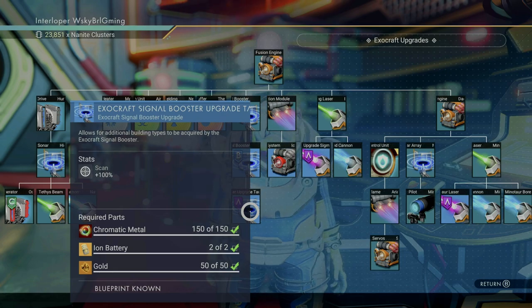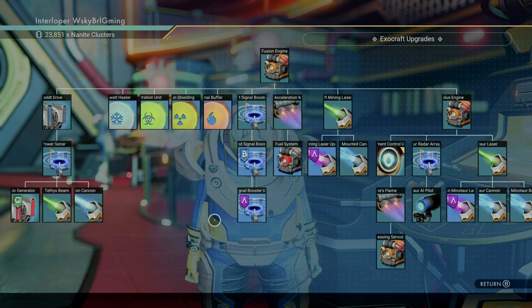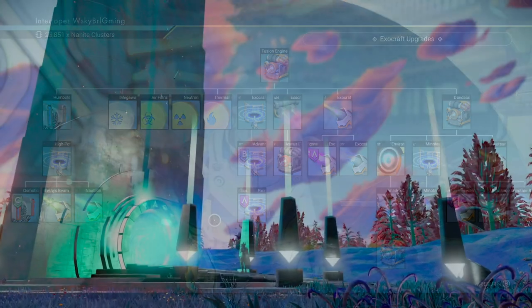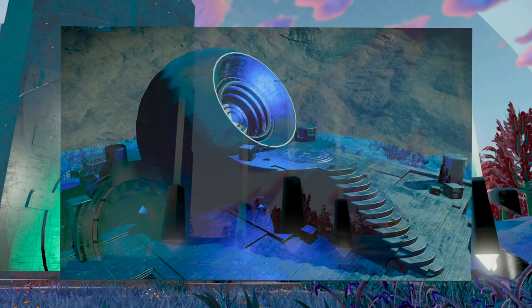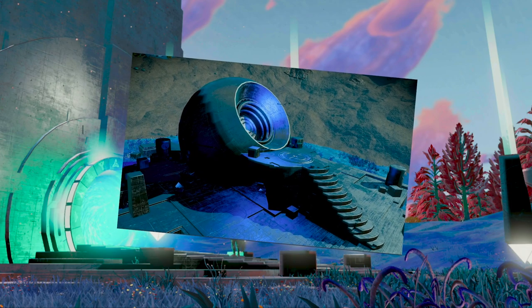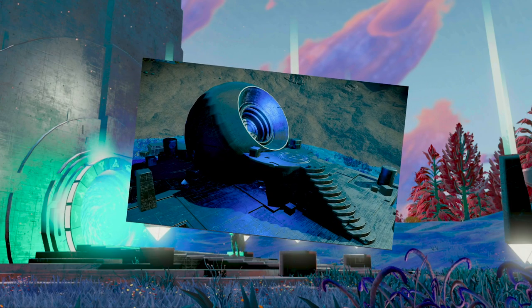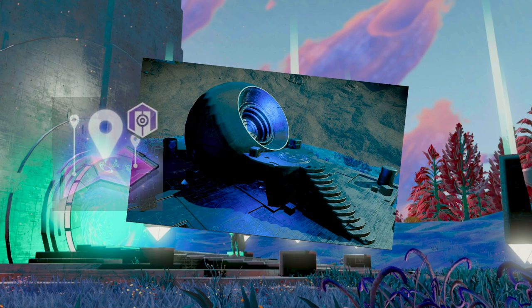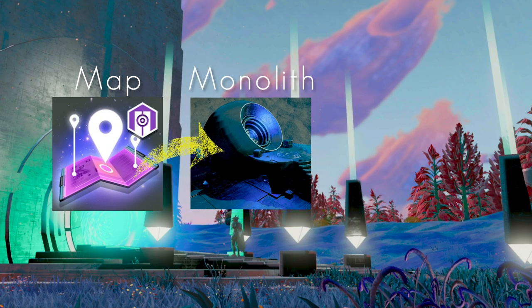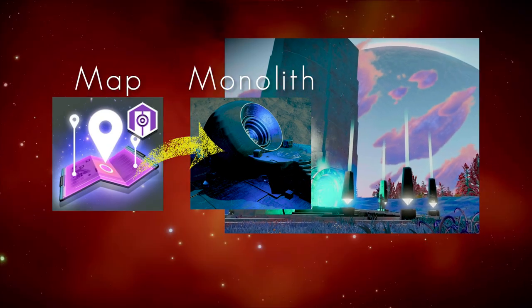First things first, you need to get to the center of whatever galaxy you're in. To do this, we need to find a portal. And to find a portal, we need a monolith to show us the way. In order to find a monolith — if we're not using the exocraft — we need to get a map. This map will lead us to a monolith. Once we interact with a monolith, it will then point us to a portal.